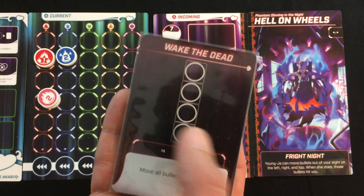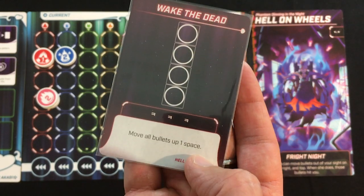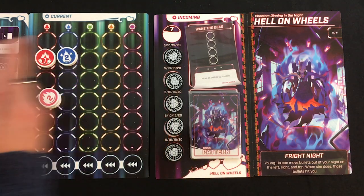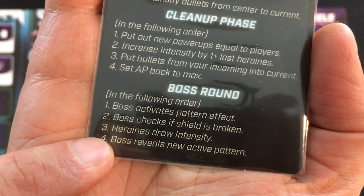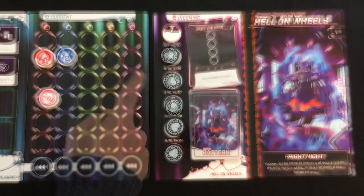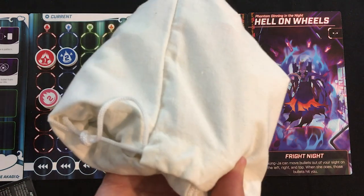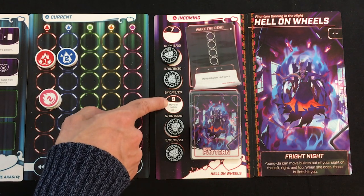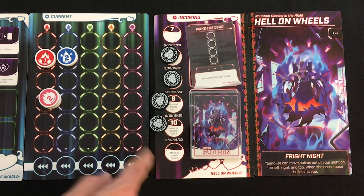After my turn, the boss activates their pattern effect — they have one active pattern at a time. I want to keep bullets in that configuration; otherwise Wake the Dead activates and moves all my bullets up one space. Hell on Wheels' special ability, Fright Night, means if bullets move off the left, right, or top of my board, they hit me as damage. Then the boss checks if shields are broken, I draw intensity based on the lowest broken shield value, and that determines how many bullets I'll face next round.